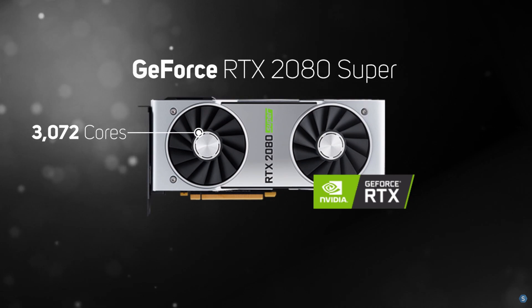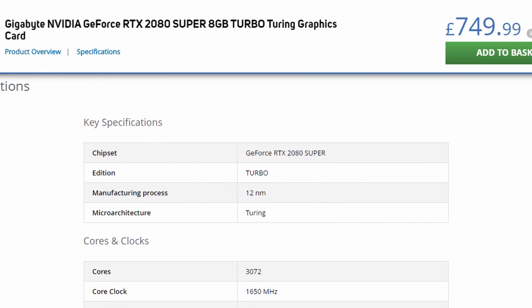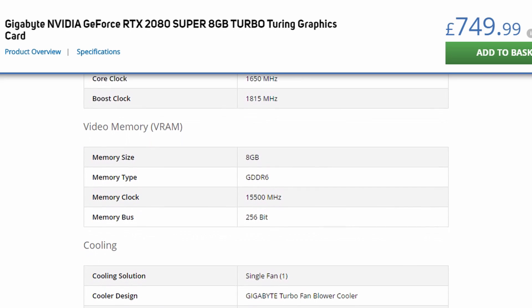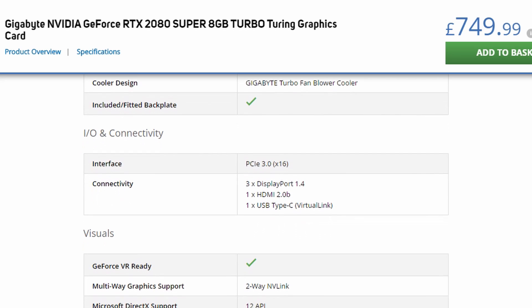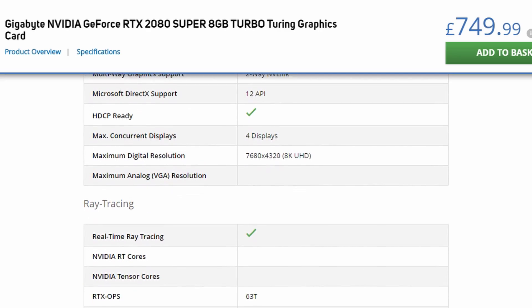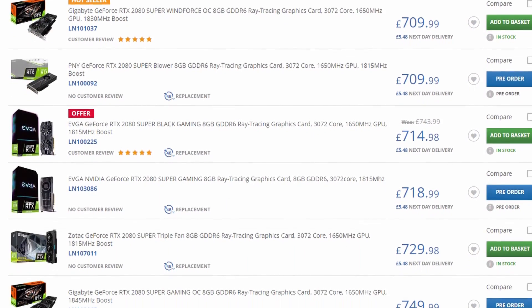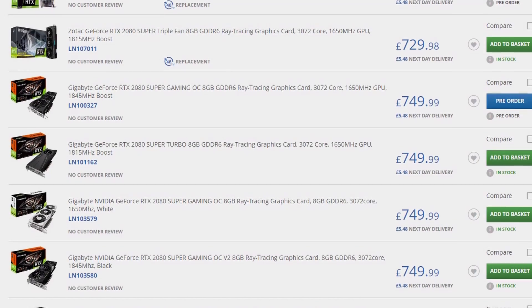Featuring 3072 cores, a boost clock rate of 1815 MHz, and 8GB of fast memory. Our example card is the Gigabyte Turbo 8G. With 8GB of memory it's hitting the sweet spot in terms of flight sim performance. The memory bus is 256-bit, and it features three DisplayPorts, one HDMI, and one USB Type-C port — capable of supporting four monitors. It's ray tracing and DLSS enabled. One 6-pin and one 8-pin power adapter required, and a 650-watt power supply is recommended. Prices for this card vary from about £700 through to about £750, averaging around £720–730.